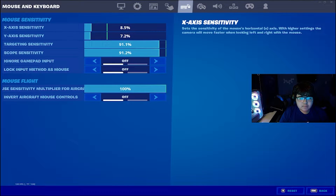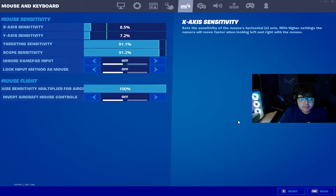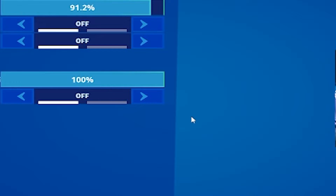Now we're on Sensitivity, and this is really important because you have to find the one that's most comfortable to you. My X is 8.5 and my Y is 7.2, and my DPI is 800. If you're on console, don't worry about DPI — make sure to go higher or lower in the sensitivity, whatever feels comfortable to you. My targeting sensitivity is 91.1 and my scope is 91.2. Targeting is when you're aiming in with the AR or the shotgun; scope is more for the sniper.